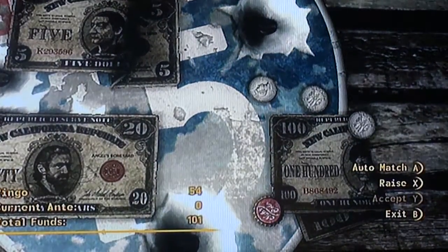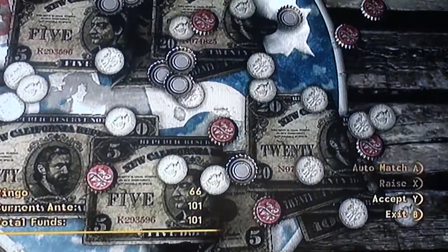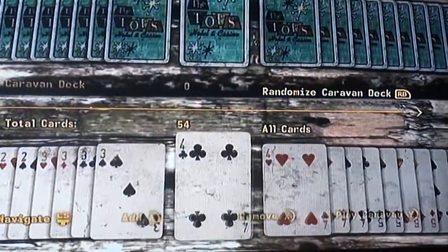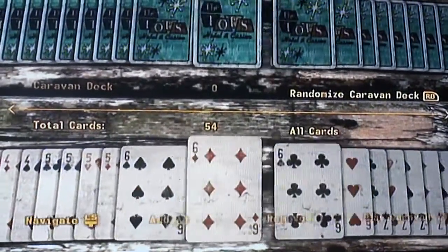You're going to ask to play a game of caravan. You're going to want the deck to only consist of 7s, 9s, and 10s.